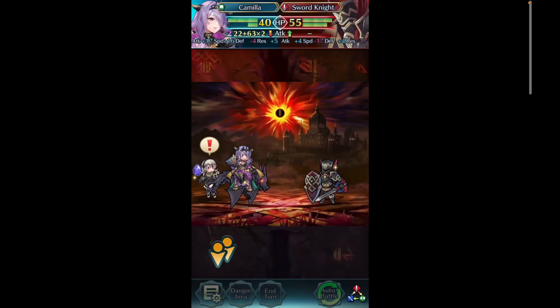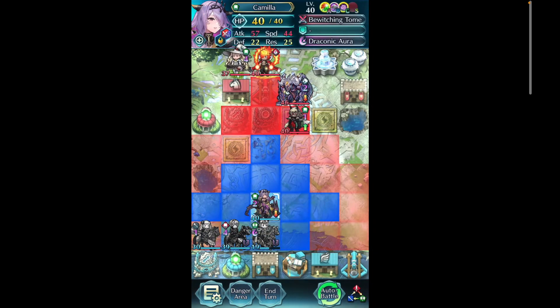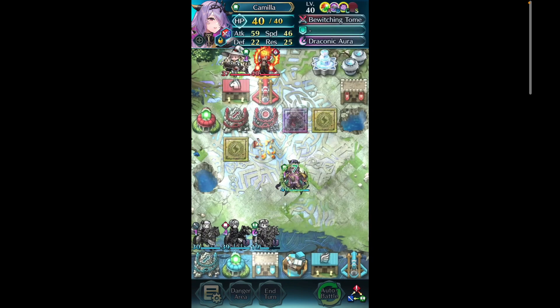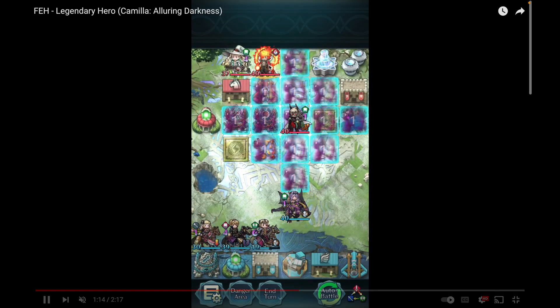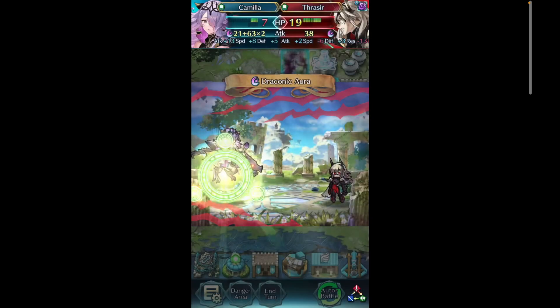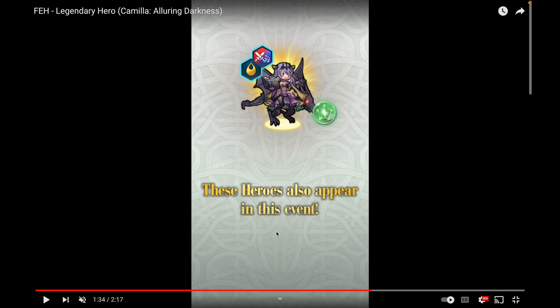Deadly Miasma stacks with her weapon's chip damage, so just doing it for free essentially feels like cheating. As you can see in the footage, this sword knight eats 22 damage before combat even starts and is then weakened enough to just die. Same with this Formortis — takes 22 damage and then dies the next hit. Here's the Seer, who takes the chip damage and then falls before Camilla even throws an attack. In a game like FEH where HP caps around 40 to 50, this is insane. Camilla is going to be especially dangerous in Aether Raids Chaos.